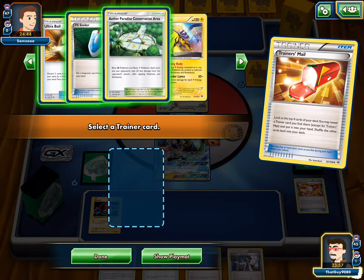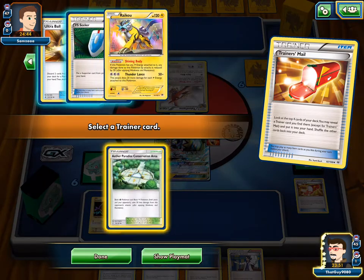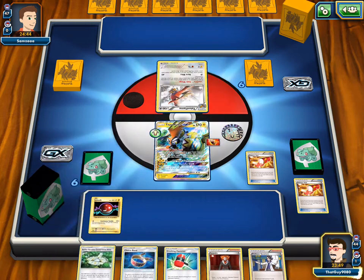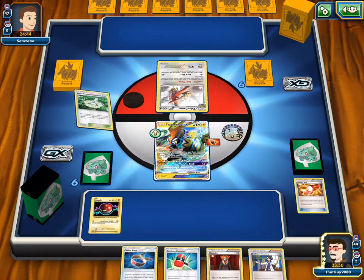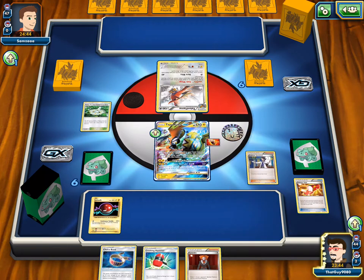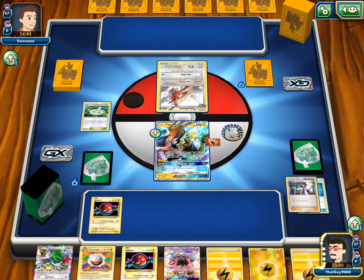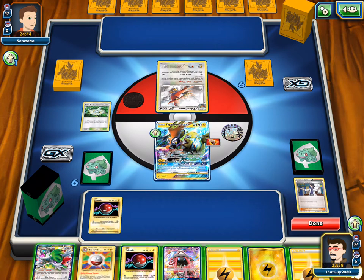Do we get Electrode for next turn, or do we get Aether Paradise Conservation Area, and then Sycamore? That's how we do it — we get Aether Paradise, and then we Sycamore. And then Sycamore can get Lysandre in the discard, which can be VS Seekered for later if you need to. Or some Energy. And an Electrode for next turn.